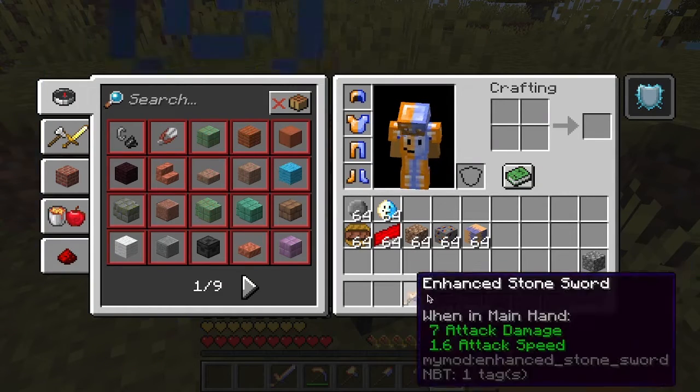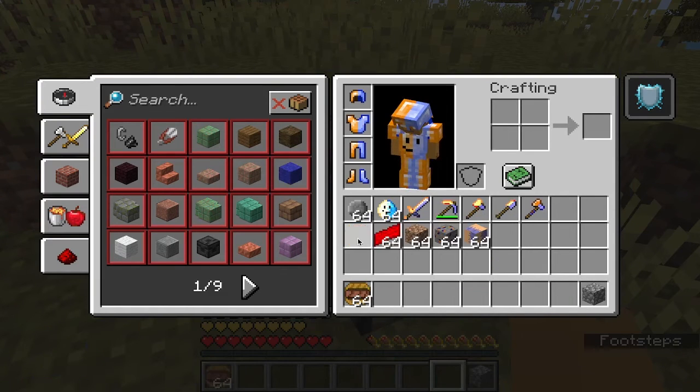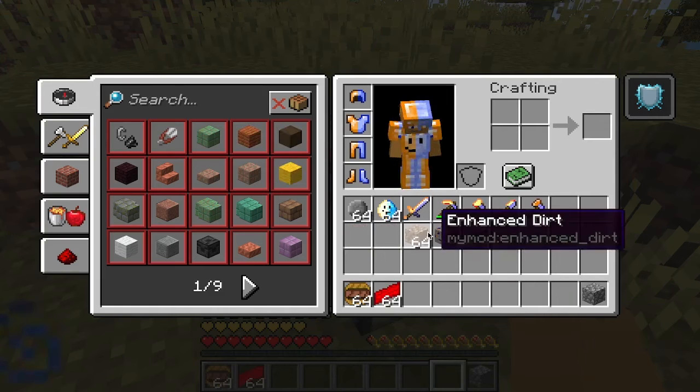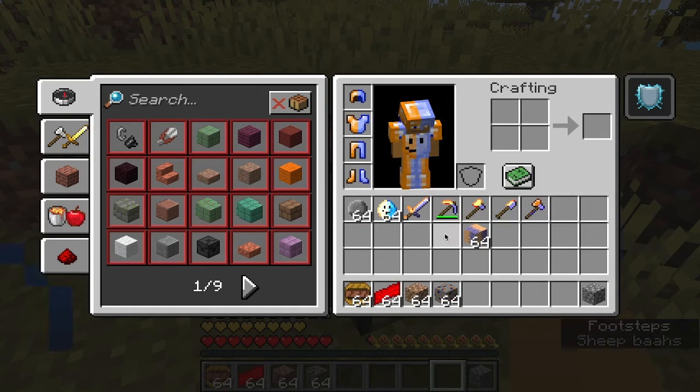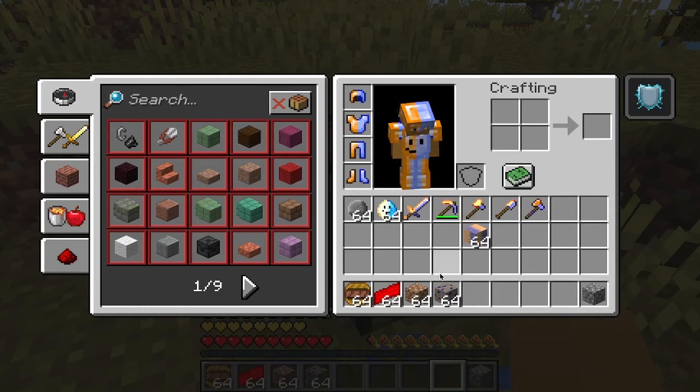That's it for this first hotbar worth of items. So there's the hamburger, the bacon, the enhanced dirt, the winter ore — which is actually never used in the mod — and the enhanced stone.